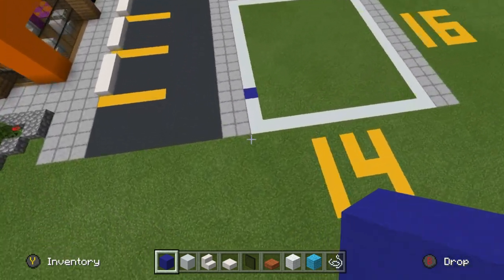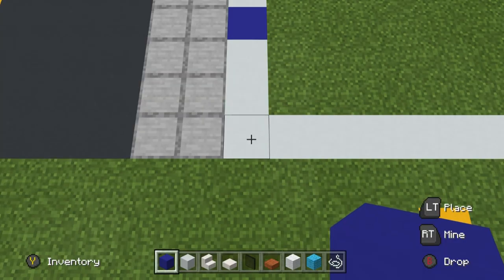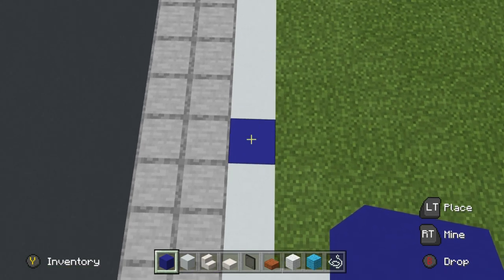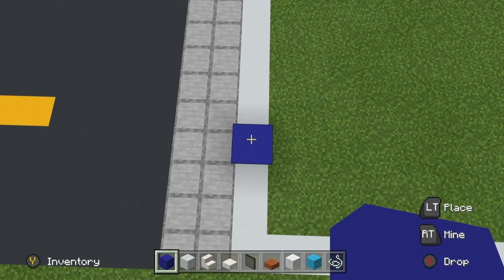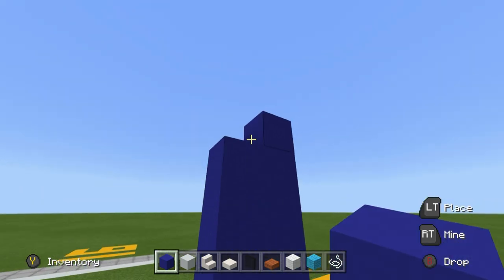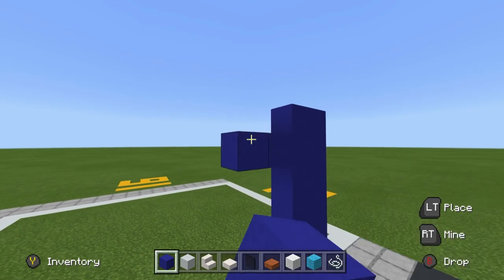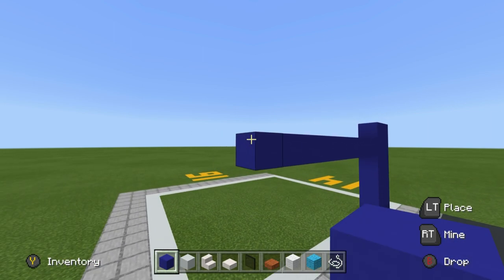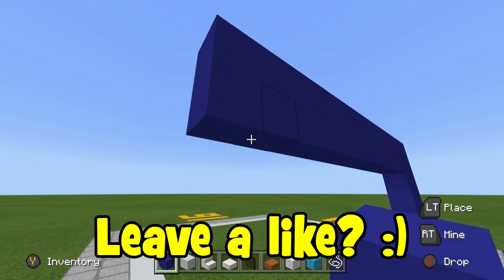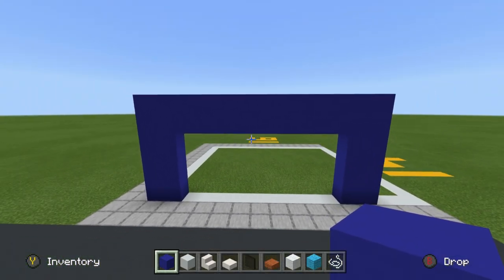Come to the front left-hand corner of the grid. Count backwards one, two, three — this is the starting position. Place six blue concrete on top of this block, then add another row behind it. Take the top two blocks of that row and extend them backwards each by eleven. Take the last two blocks and connect them down to the ground, giving you a nice symmetrical shape.